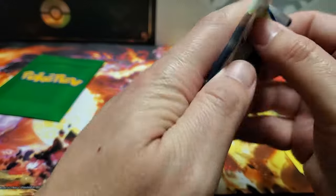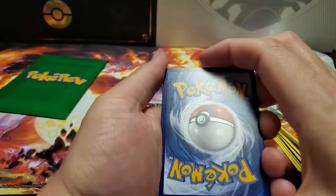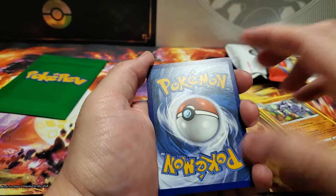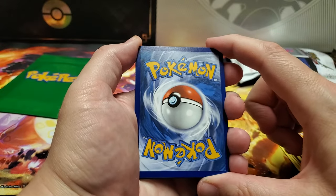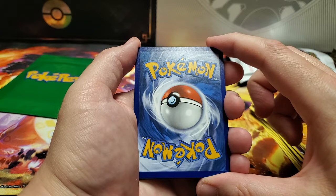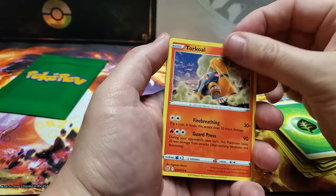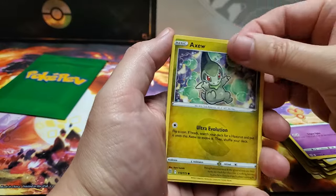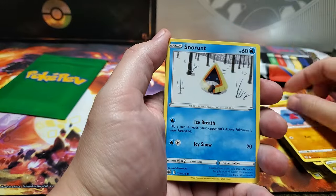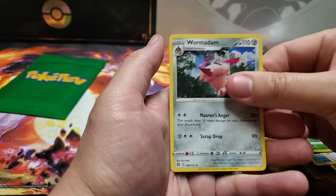We've got Brilliant Stars; this has some very neat cards in it. What's your guess for your energy? Leaf energy! That's right. We got Torkoal, Double Turbo Energy, Grottle, Baltoy, Axew, Nosepass, Snorunt, Klink, Reverse Holo Executor, and a Wormadam.